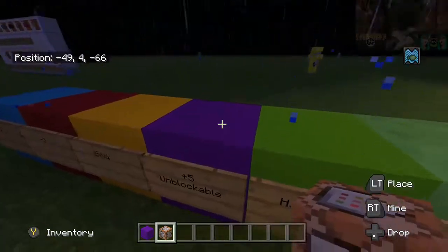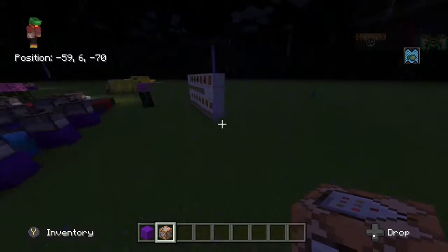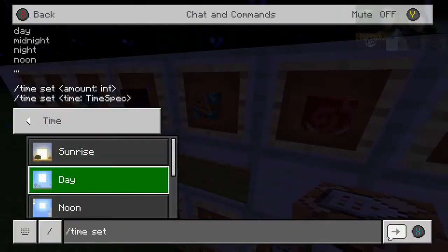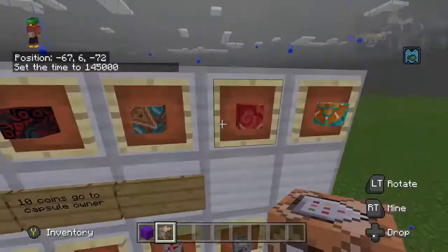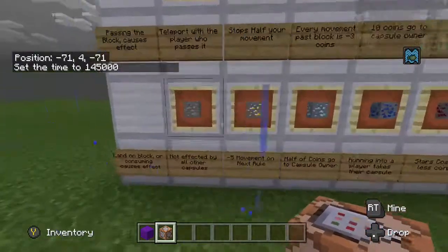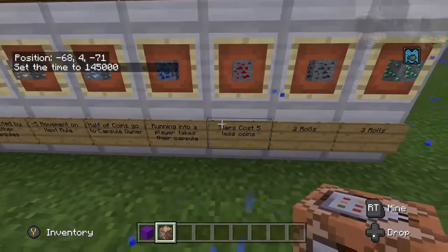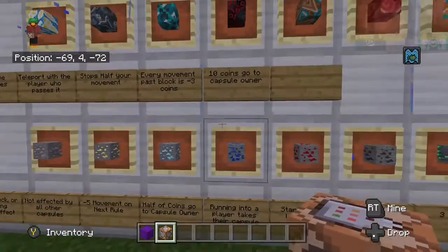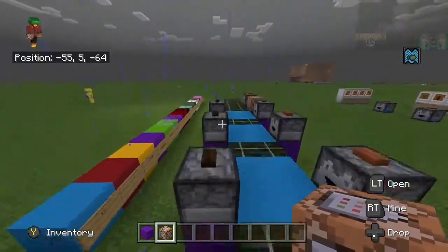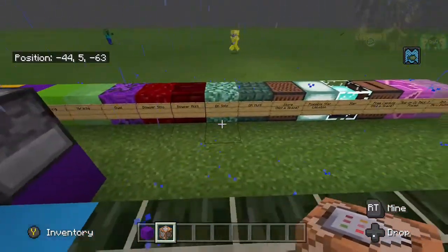What I want to mention about this unblockable is that in this game there are capsules. In this little area right here I have capsules and they do a number of things — not affected by all other capsules, two rules, three rules — and they basically function the same way they do in Mario Party 6. I wanted to implement that in a different style. As you can see it's still in progress, there's a bunch of different blocks here.